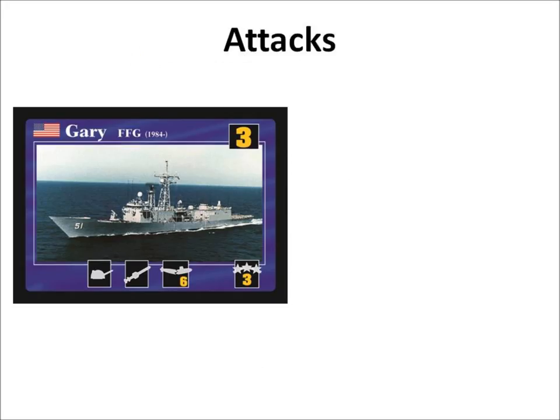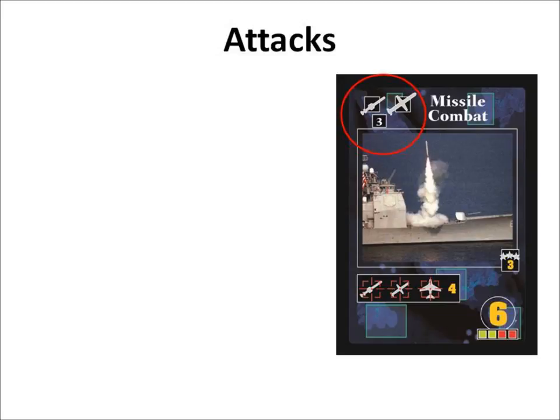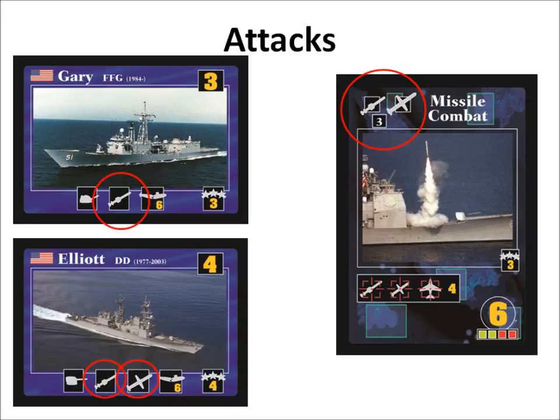How to attack: Each of your ships can only perform one action during your attack step. To play an attack card, you must have a ship that has the same symbol as the action card. For example, the Gary can play this card because the gun symbol on the Gary matches the gun symbol on the gun combat card. If the Gary uses this attack card, the ship has acted for the turn. Place each attack card next to the ship launching the attack. Some gun combat and missile combat action cards have more than one symbol — the attack card shows the number of mounts needed to launch the attack, and these cards can be played with any combination of your ships. For example, if you have an action card that needs three missile symbols, the Elliott can contribute its surface-to-surface missile and its cruise missile symbol, but you still need to use another ship with a missile symbol to play the card. Both ships will then have acted for the turn.